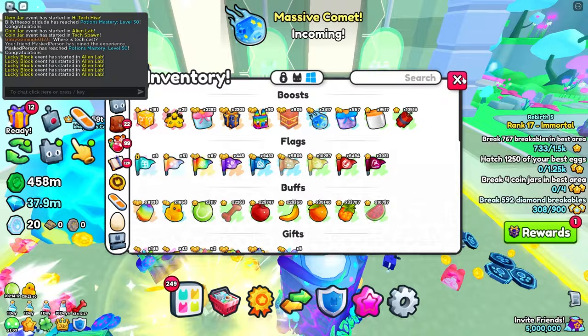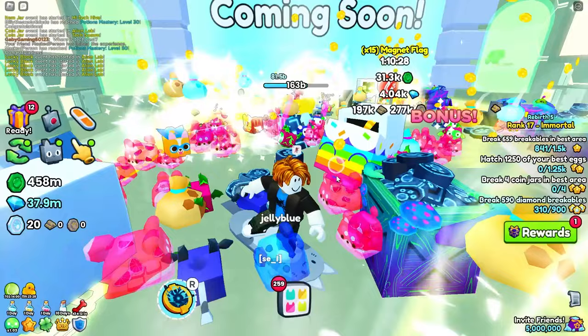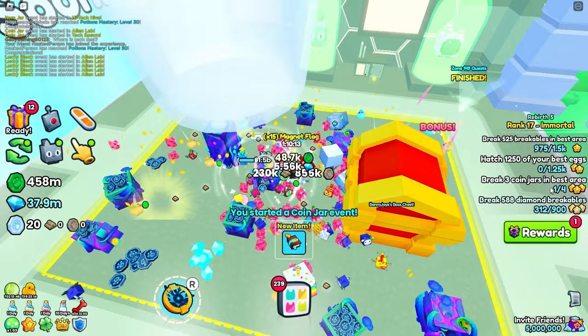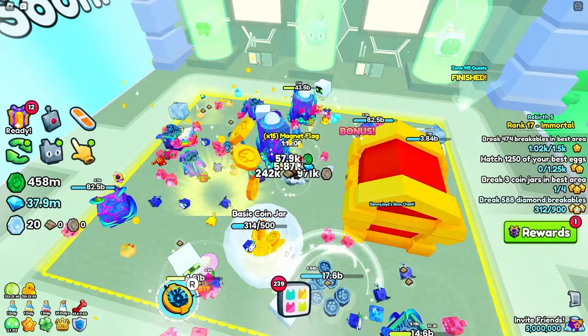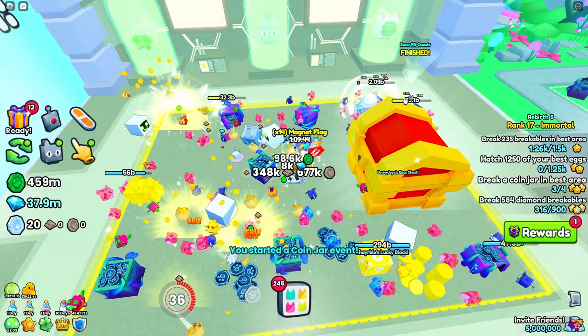The next quest is break four coin jars — super easy, and I actually have a tip for you guys. I never knew this, but coin jars actually fill up based on the amount of coins you get, not how many breakables you break. Right now I'm making a ton of coins — I'll throw down a basic coin jar and see how quick we can fill this up. Oh my god, that was literally instant. Let's break four of these real quick, then we'll get started on hatch 1250 eggs. Another coin jar broken, just need two more, and one final coin jar. We're almost finished on the breakables quest too, so that's going to give us an extra star.